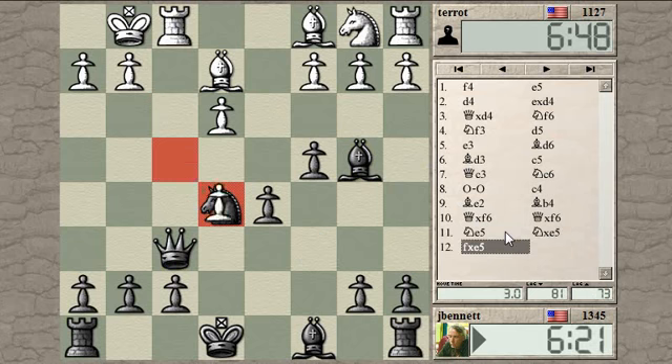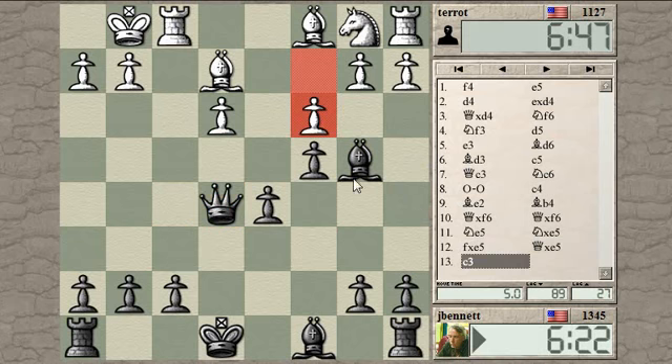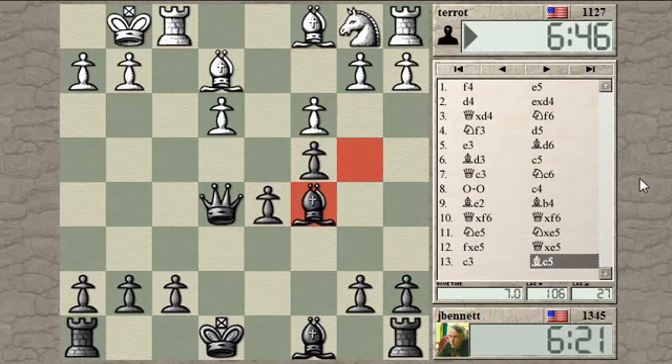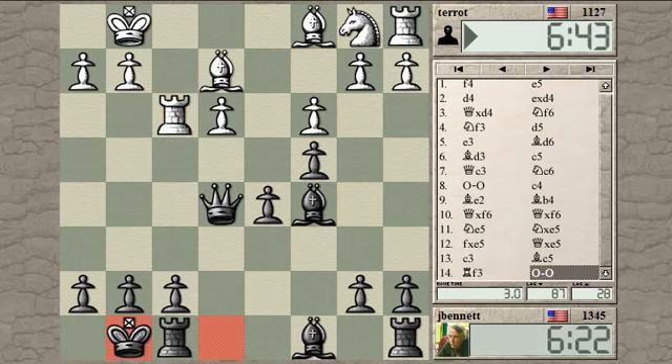White really does not have a lot to play for - he can open up the F file. The thing to do is to be cautious and not get caught in a skewer of some kind, like a rook here skewering the king and the queen. Just get your forces out - you've got more forces than the other guy. Just get them out like you would in a normal game, and trade things off when you can, if it doesn't leave you at a disadvantage.